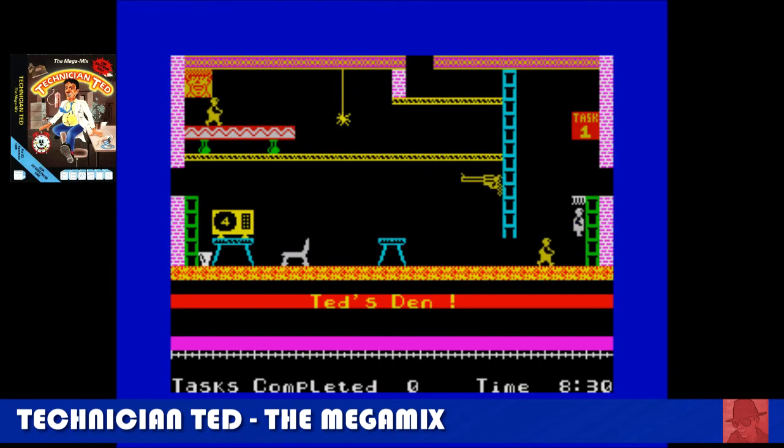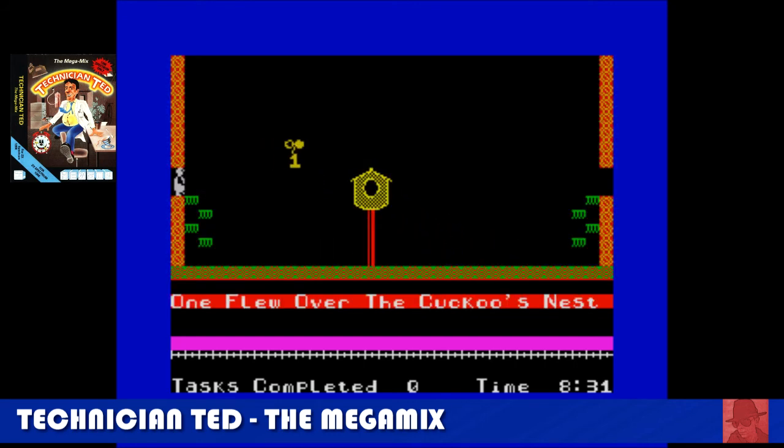Technician Ted the Megamix — it's okay, but not quite as good as the original Technician Ted. It's flawed because you can go into a death spiral where the character just regenerates into the same dangerous spot. Lovely room names though — 'One Flew Over the Cuckoo's Nest' has a number one flying over a cuckoo's nest. The game is slightly bigger and more difficult than the first, so it is progressing in that form.